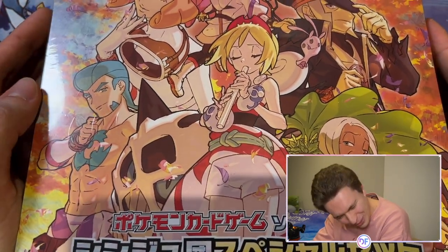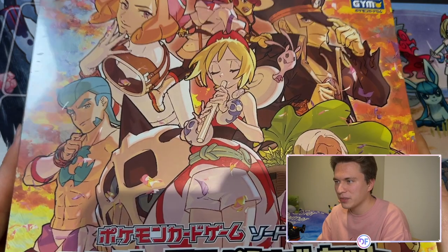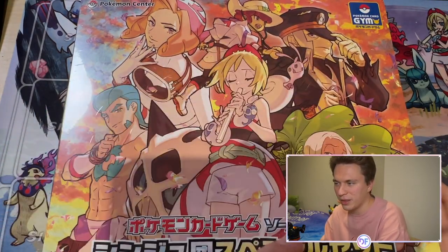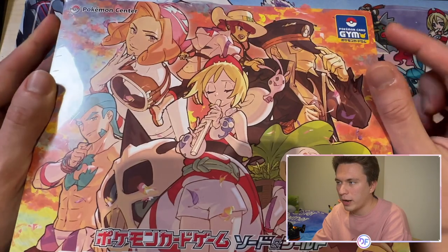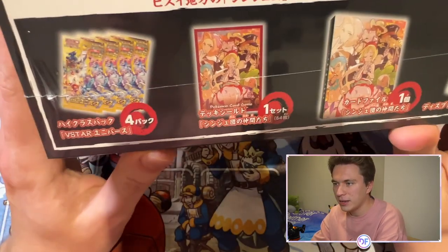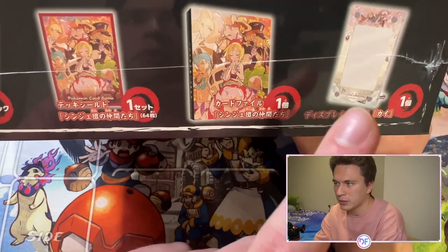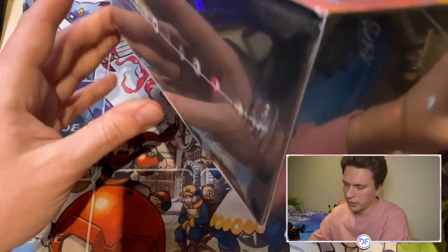I kind of wanted the Diamond one a bit more, but I can't complain — this one is beautiful. This is a big storage box with the entirety of the Pearl clan, but only Irida has actually been made into a card. You can only get this at the Pokemon Center or official Pokemon card gyms. Inside we get four packs of V-Star Universe, a pack of sleeves, a card binder, a display frame, and energies.